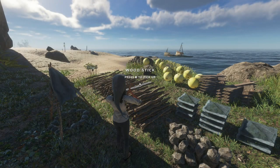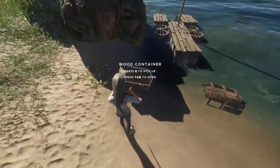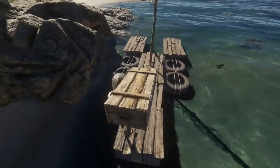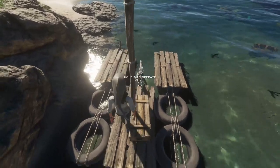So what we're gonna need here is about 12 spears and two crates. We're gonna take our crates and center them on your raft — we want one right here and one in the center of your ship.